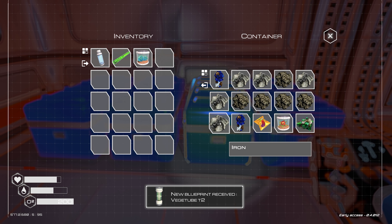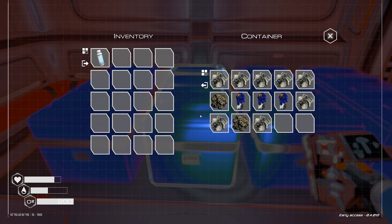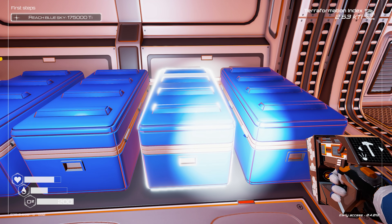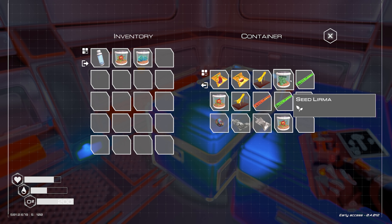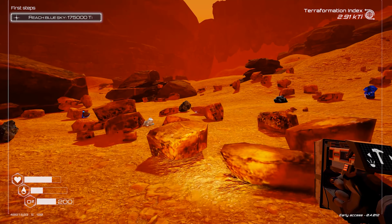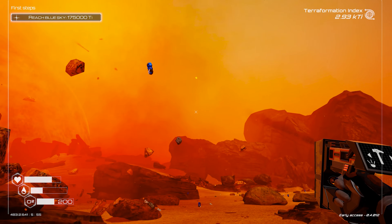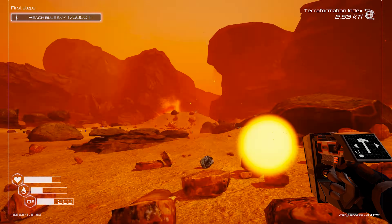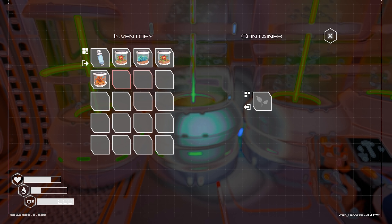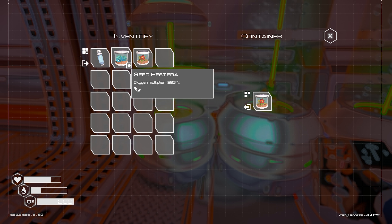I'm not very organized. Veggie tube type two — I'm going to make some of them. Just going to keep them somewhat sorted: common resources over here and special resources over there. That's a grass seed — it doesn't make any oxygen. Another meteorite storm. I'll be fond of going outside when this is going on. Used up all my ice making veggie tubes.